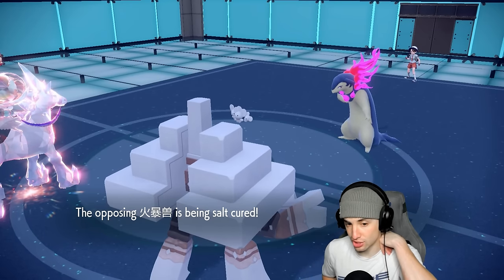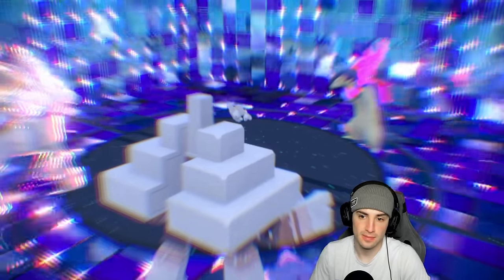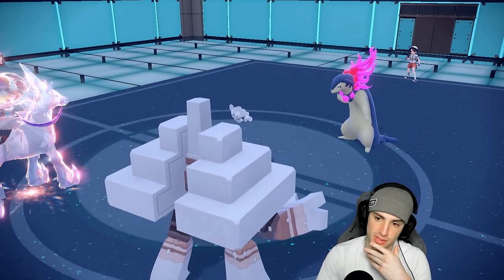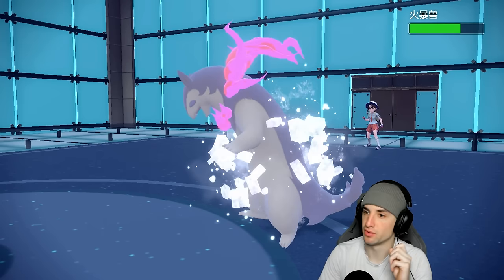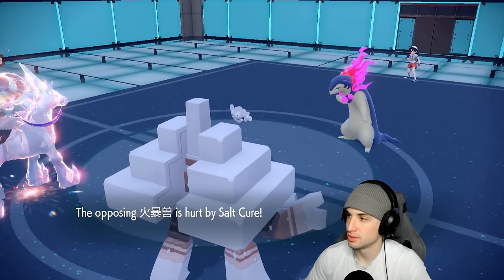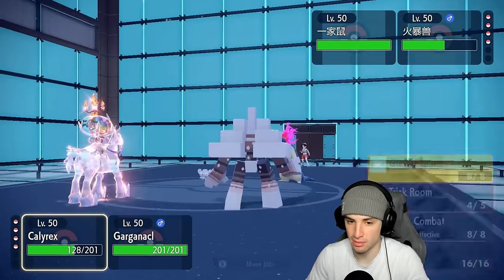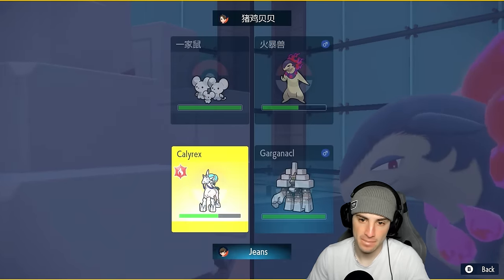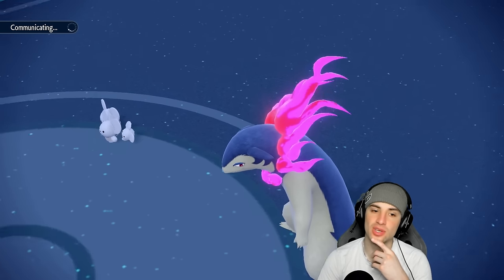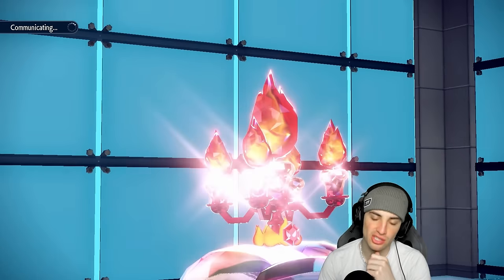We get off a free Trick Room. Now I can just use Helping Hand and start boosting damage. Salt Cure is gonna chunk up some damage - nice damage. We're sitting in a beautiful position with Trick Room out. I'm gonna go Glacial Lance and pop a Helping Hand, give me no reason not to.